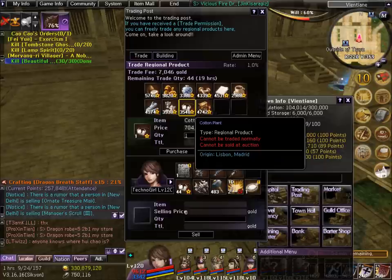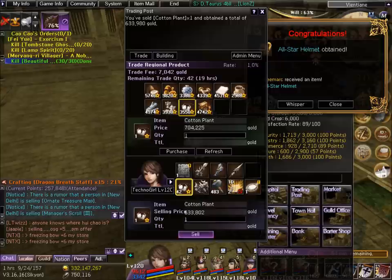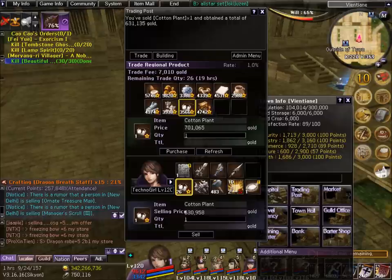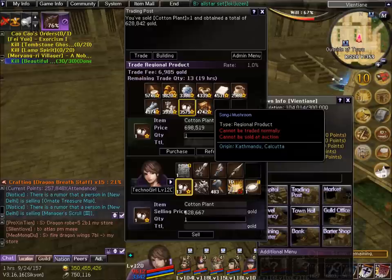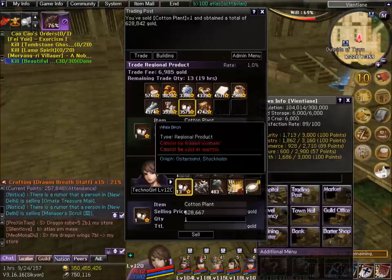The origin shown is Lisbon and Madryn — since it originates in Lisbon, it's really cheap there. I went to Lisbon and bought these for around 200k each, then teleported to this town where I can now sell them for 634k. The price fluctuates — you can see it fluctuates based on quantity, so it'll obviously go down the more that's in here, based on people's trading movements. For every 200k spent, I'm getting approximately 430k roughly, so it's pretty quick cash.